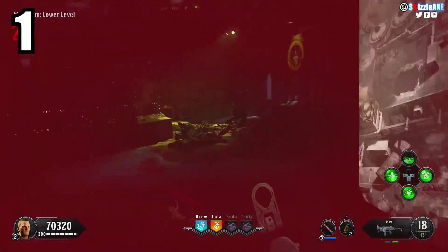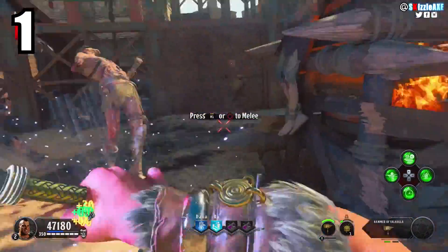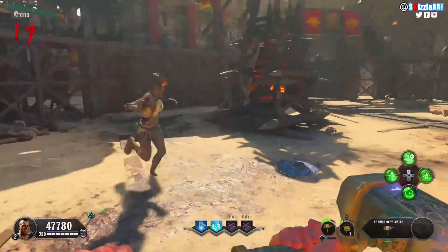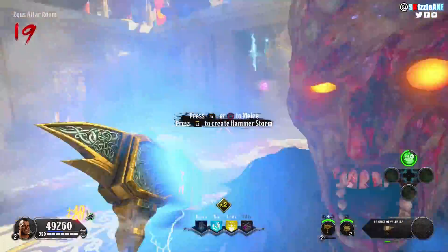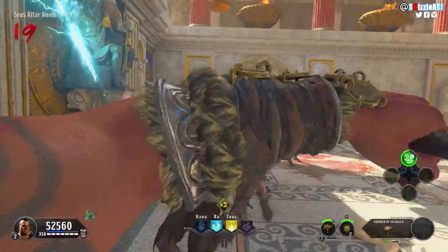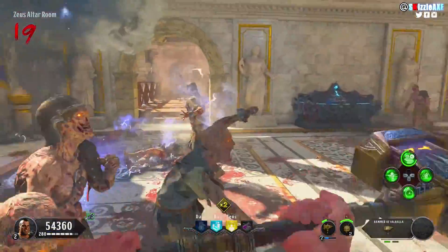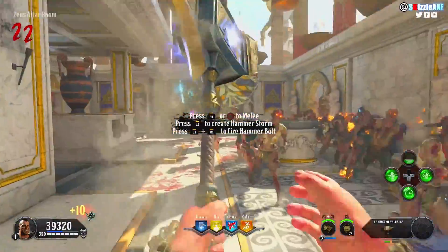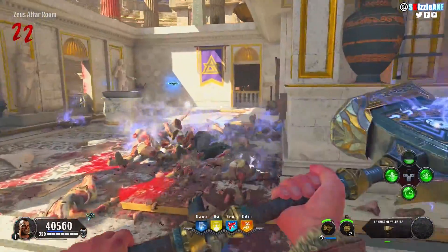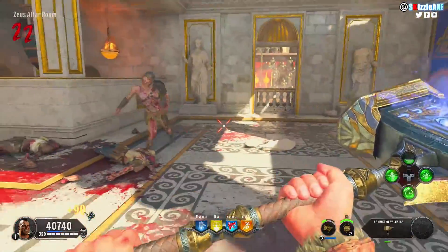At number 1 I am talking about the Hammer of Valhalla. It is exclusive to the chaos story and by far the best specialist in Black Ops 4 Zombies. Stage 1, you hammer zombies pretty fast. Stage 2, you slam it on the ground and it brings lightning clouds that summon and delete zombies — it is really a sight to see. Stage 3, you send lightning bolts and destroy the whole horde of zombies — by far the best stage ability this specialist weapon has. It's a living legend and Bob approves it.